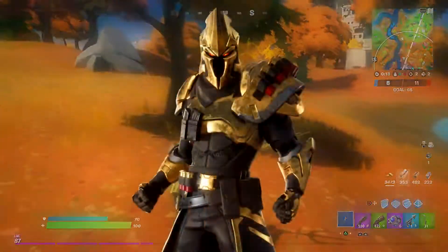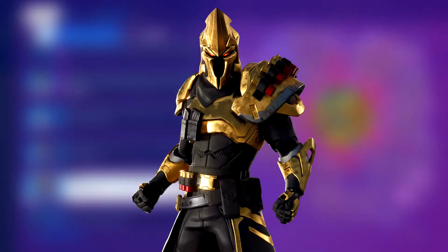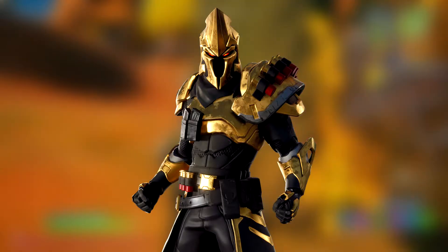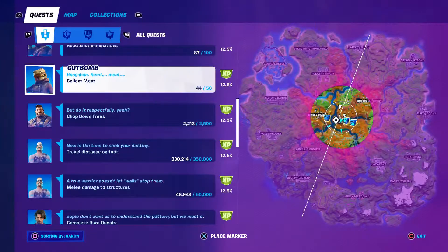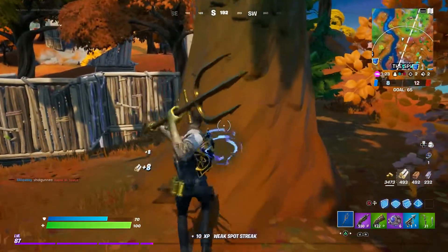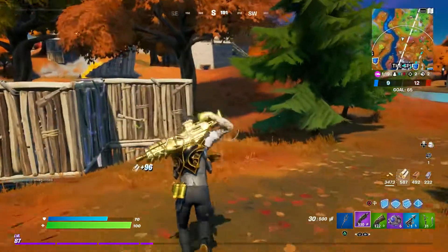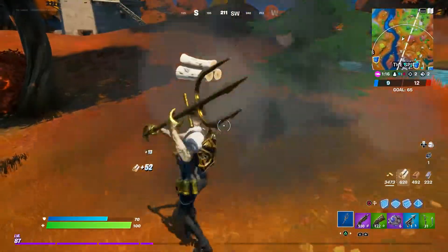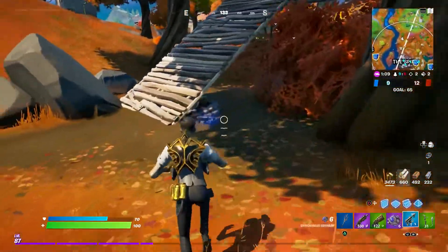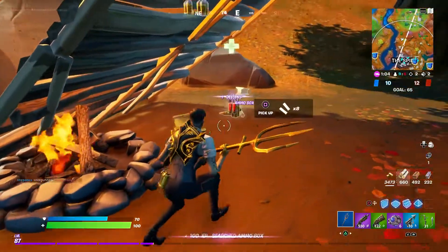In the number 2 spot, we have the Ultima Knight. The Ultima Knight is basically a reskin of the Black Knight skin, but you get a bunch of different edit styles. It's kind of like you mixed the Ice King and the Black Knight and made the Ultima Knight — it's an awesome skin. You get a red version, a gold version, and a silver version of the Black Knight, and they all look really cool. You get another shield, though I personally think the Black Knight shield looks better. The reason I put it so high is the variety of edit styles — it's basically an upgraded Black Knight, and definitely the second best tier 100 skin we've ever gotten.